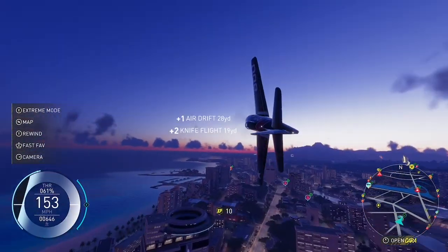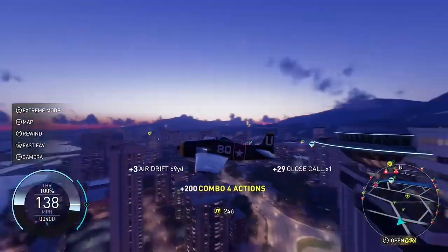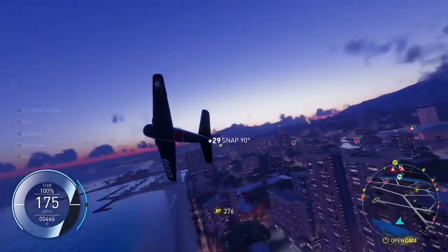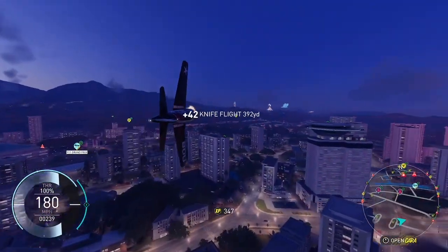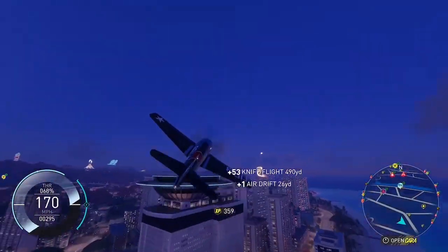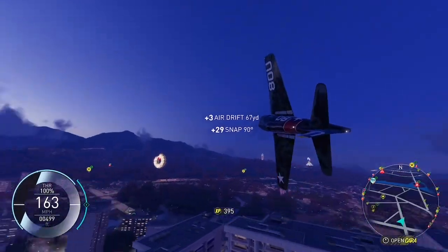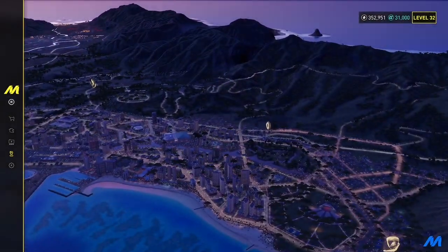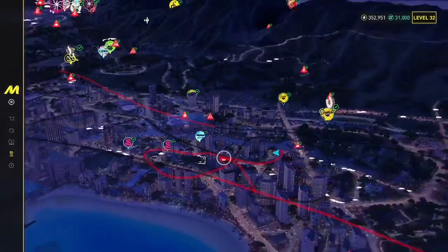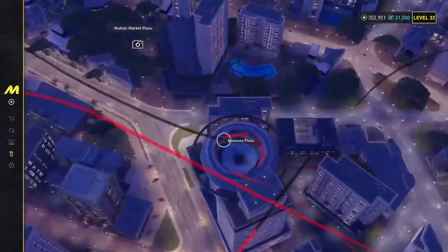This is the Wall of Death. I believe there's a challenge related to this for Donut Media where you have to get a hypercar up there. That's it really — go to this spot on the map, fly up, and you should get there quite easily.